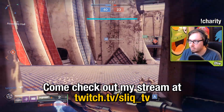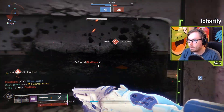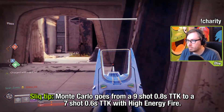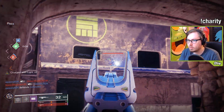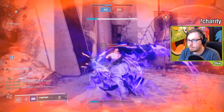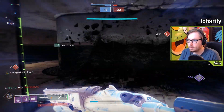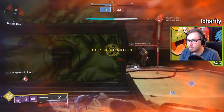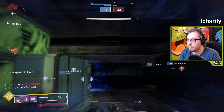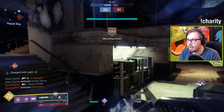Now I'm using a shotgun. I get my thing back and I'm Charged with Light. Get my shield bash back. Get my shield bash back again. Get my shield bash back again because of my mods.